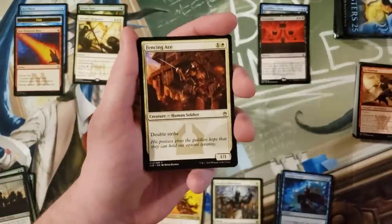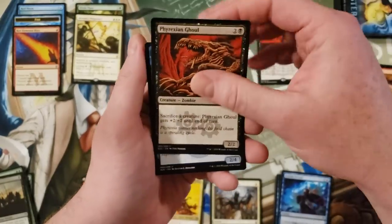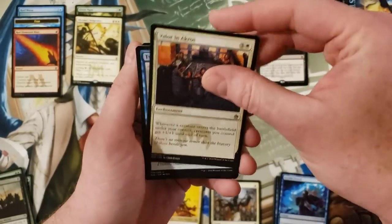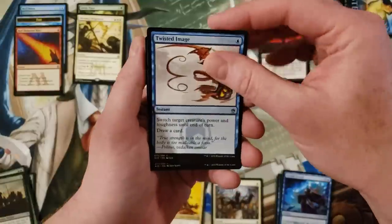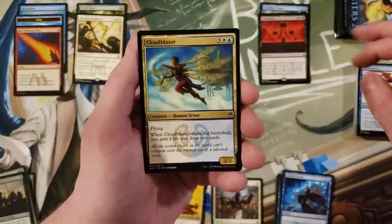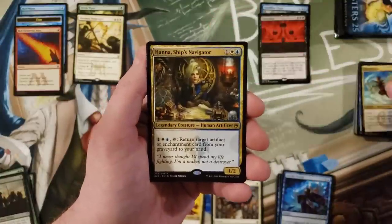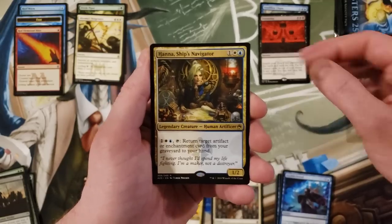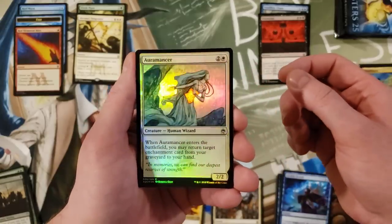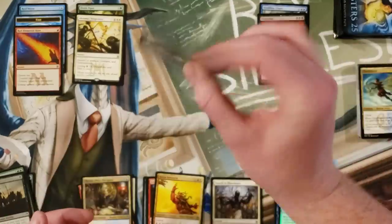Why is Fencing Ace a common in this set when they upshifted it to uncommon anyway? Ghost Ship, Valor, Twisted Image, Cloudblazer, and Hannah, Ship's Navigator in her original artwork — a really nice foil.